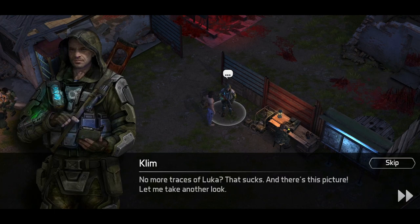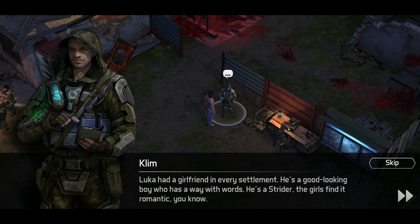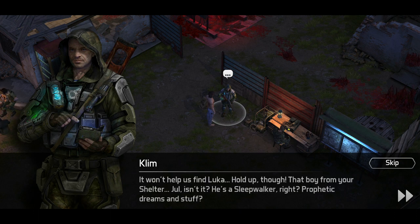So we've got no more traces of Luka, which is annoying. There's this picture. He's going to take a look at it. He just took it. Who is she? Luka had a girlfriend in every settlement — okay, Luka was a bit of a player. It's a strider. The girl finds her romantic. He's into things at schools most likely. Won't help us to find Luka. Hold up though — that boy from the shelter, Jewel, is it? He's a sleepwalker.